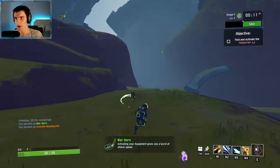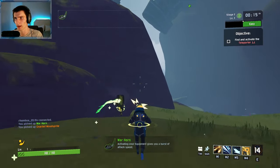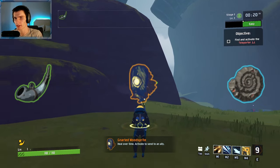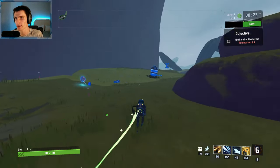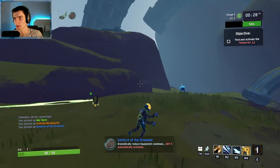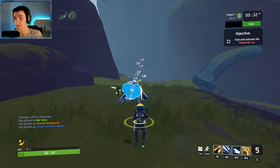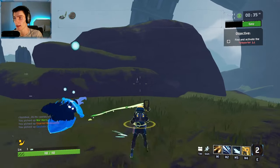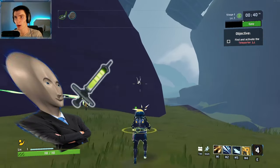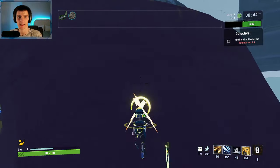This next item combo is going to require a little bit of divine intervention from RNGesus, but if you're lucky enough to get a War Horn, a Gnarled Wood Sprite, and a Gesture of the Drown, then you can have a plus 70% increase in attack speed on any survivor. This works so well because the Gnarled Wood Sprite's 15-second cooldown gets halved to 8 seconds, and the War Horn has — you guessed it — an 8-second uptime, leading to a permanent uptime of the War Horn giving you increased attack speed for the rest of your run. This can be very strong early game.